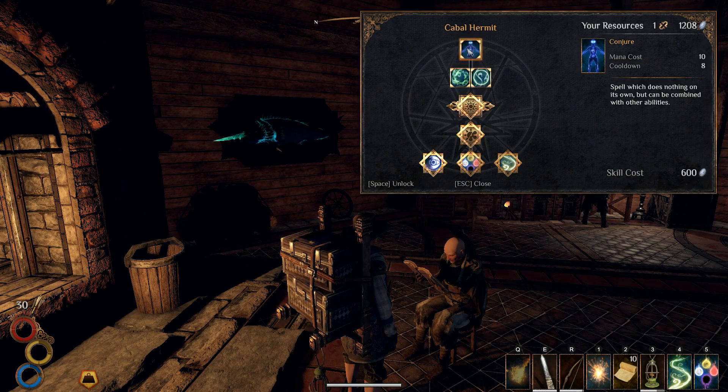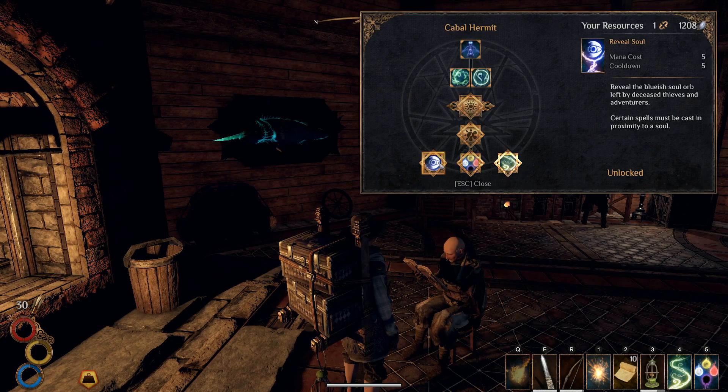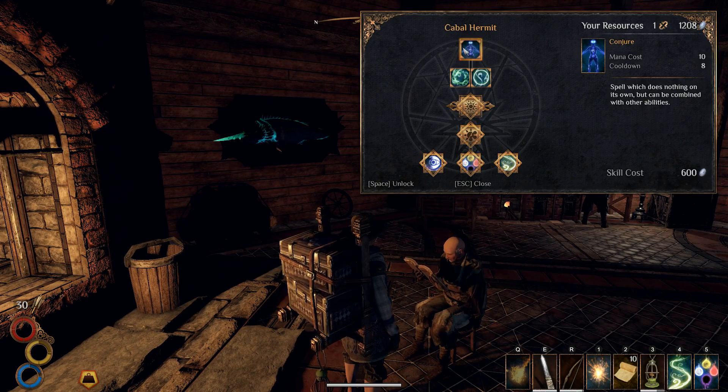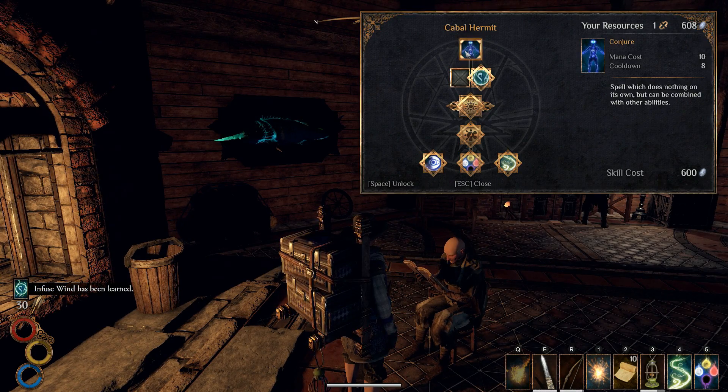The reason I want conjure: when you use reveal soul near a dead body it brings up the soul energy, and normally you'd cast spark at it to recharge your mana - destroying the soul in the process. But if you use conjure on it instead, it creates a being that will be your bodyguard for 180 seconds. Find a body before a fight, use reveal soul, then conjure - it summons a manifestation that guards and fights with you for about three minutes. I'm purchasing infused wind now and then conjure - exceptional skill achievement unlocked!